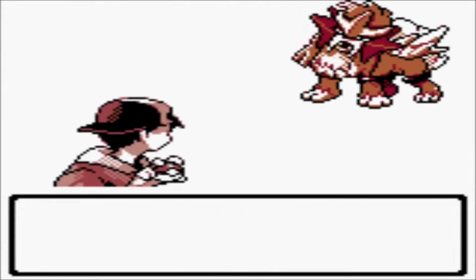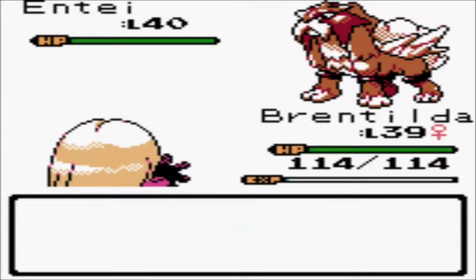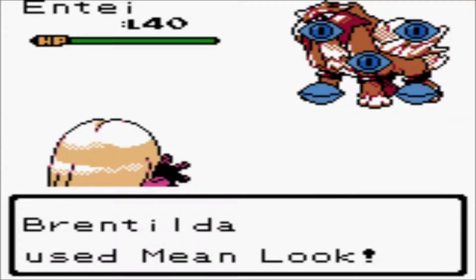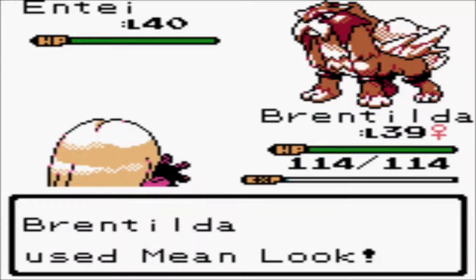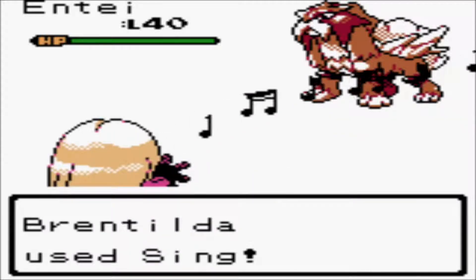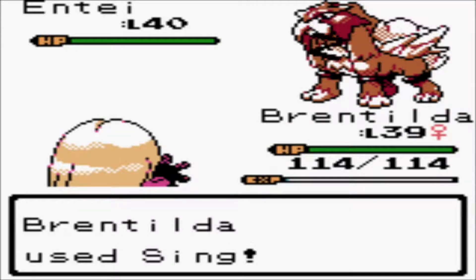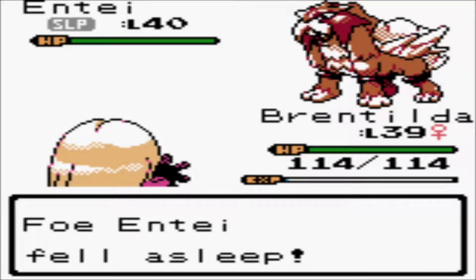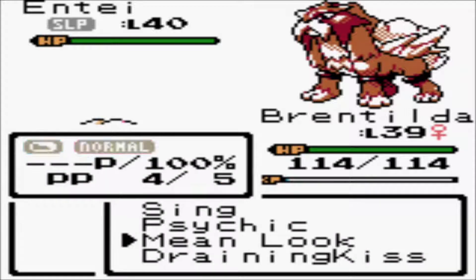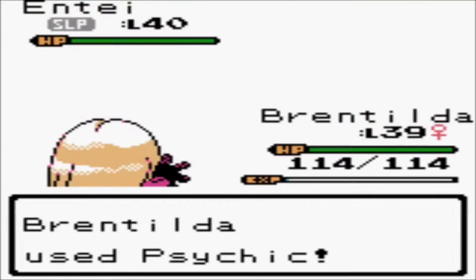Hello! Okay, here we go! Here's Entei, number one of two. Technically three, but we already got three. Alright, so first things first - got a Mean Look, so it won't run away, because what Entei loves to do is run away. Now we hit it with Sing. We just gotta hopity-hope. So what we're going to do here, we have a very specific strategy. I'm glad that she was fast enough to actually use Mean Look.